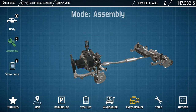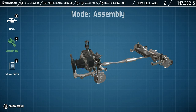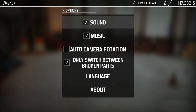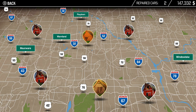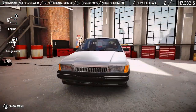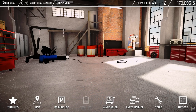Repair complete, good job. Now the map — wait, how did we sell the car? How do we get out of this menu? Trophies, warehouse — no. This really doesn't feel like Car Mechanic Simulator. To fix these cars, upgrade your tools. How do I sell the car? Oh, there's the task list — 26,000! We get a lot more money in this too, my goodness.